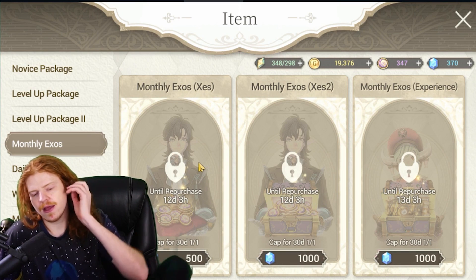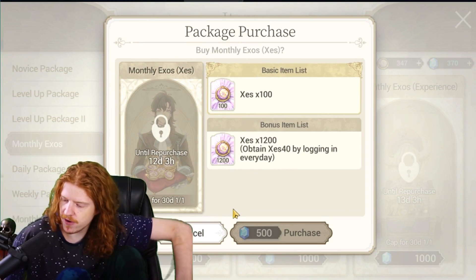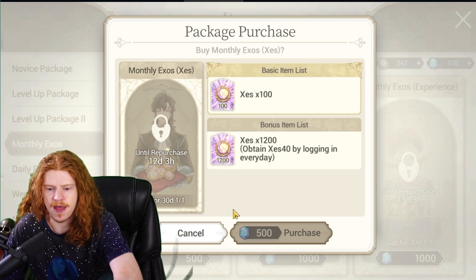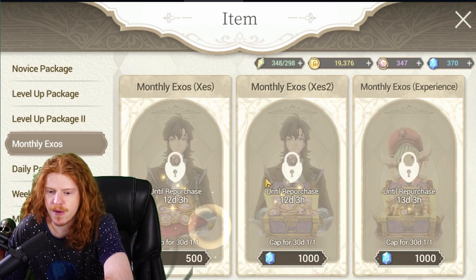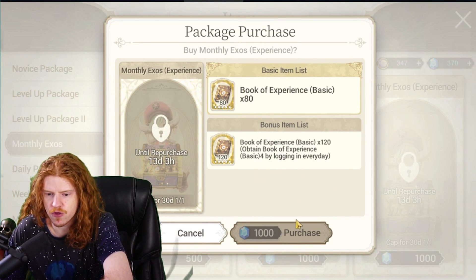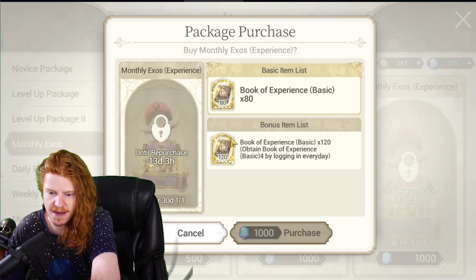Monthly packages — here's where some things you definitely want to buy every single month. The monthly Zez pack here gives you 1,300 Zez for 500 diamonds — by far the cheapest pack, get it every month. Same deal with the next one: 2,600 diamonds for 1,000 Zez, over a two-for-one in your favor. The monthly experience books you can skip if you don't want a bunch of books, but I like getting them to level dispatch heroes.